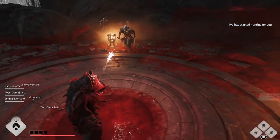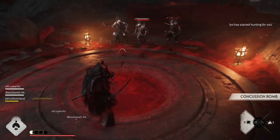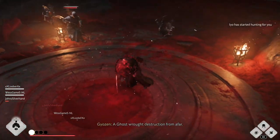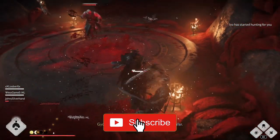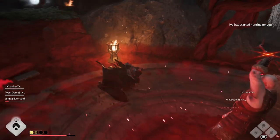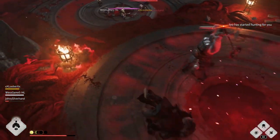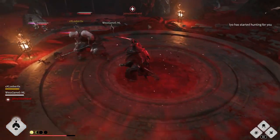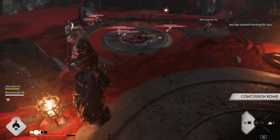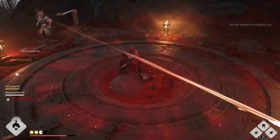Shoutout to my raid squad — Johnny Quest, West Side Story, and Luber the Lion — for helping me beat this. Our squad figured out through various trial and error that the best way to complete this area is to have two players fighting enemies down in the middle of the map and have two players stand inside the blood pools, then rotate before the corruption takes over the two people below.